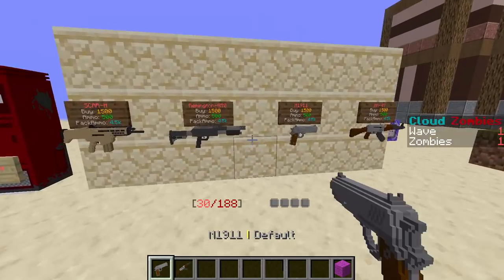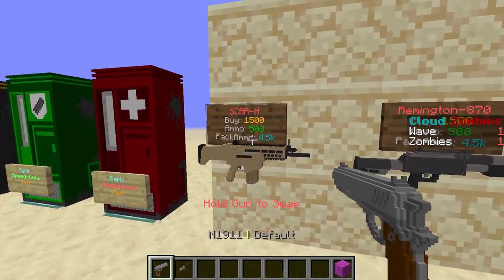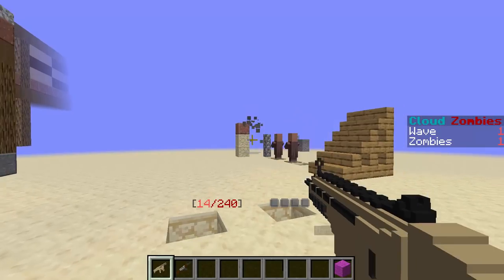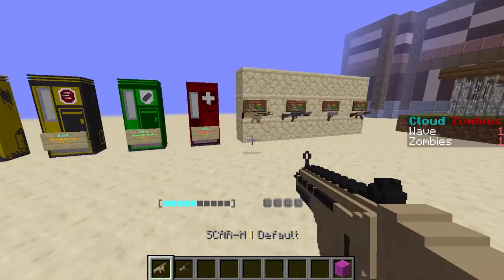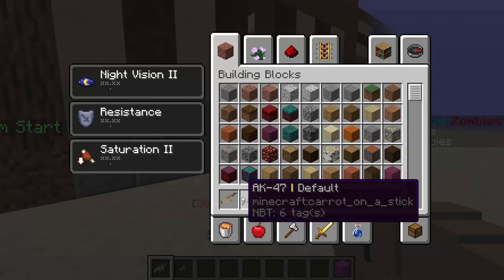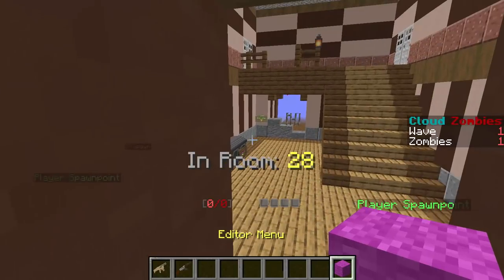You might have noticed some horrible gun animations — gun animations are supported but they're pretty bad right now. There's one of the good ones. There are also spray patterns, and I have a piece of code that converts images into spray patterns. There's just a lot of things in this version that are better supported. You might also see a PvP mode come out first since zombies takes a lot more work to put together.